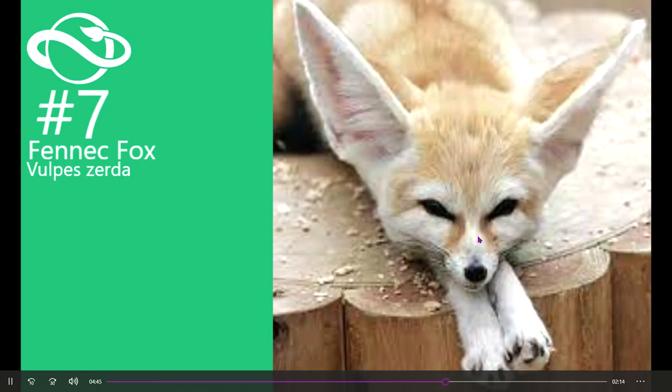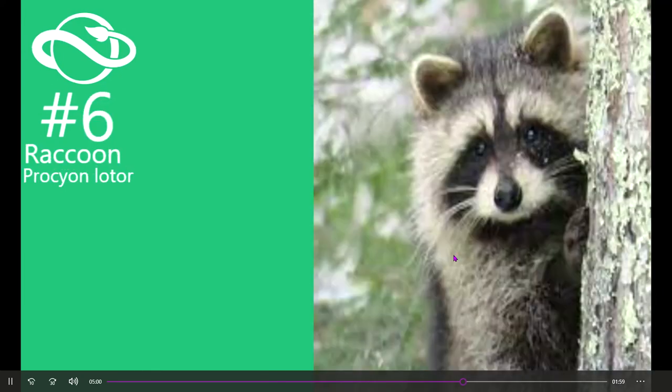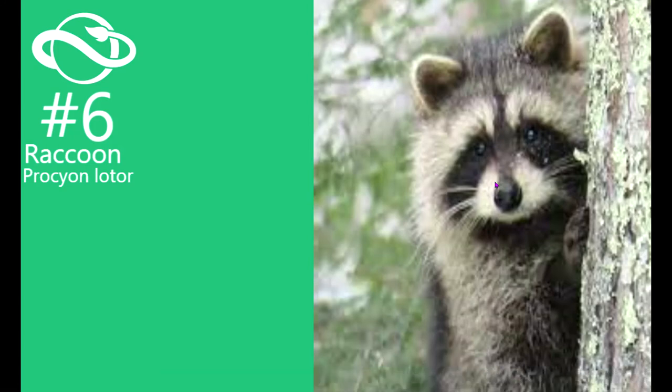Number 7 is the fennec fox — just look at him! Look at him and tell me you don't want him in the game. He's got little paws, big old ears, and he's tiny. Number 6 is the raccoon, which is pretty nice since he's North American, and we need more North American animals in the game.